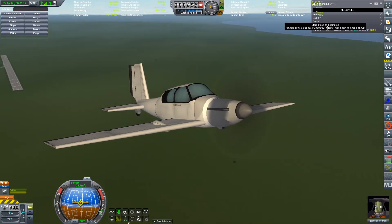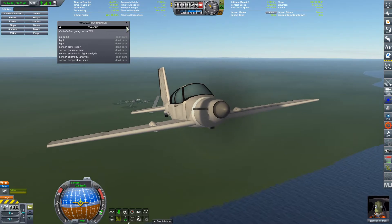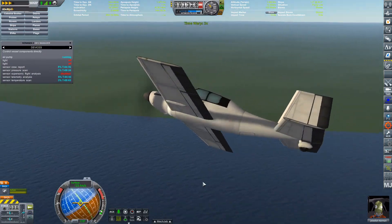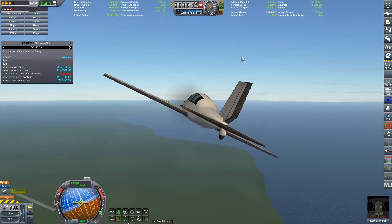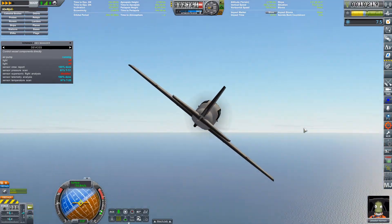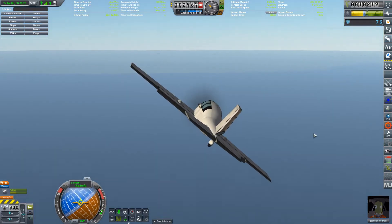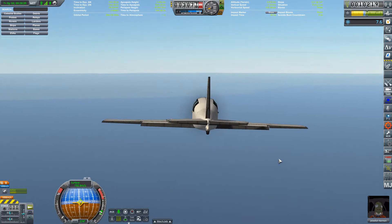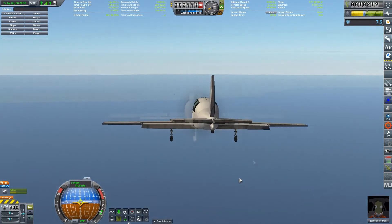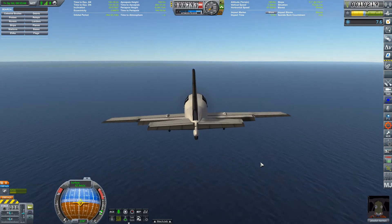I had built this one plane here to help with science. One thing that Kerbalism does is it overhauls the science aspect of things. It's no longer just clicking once to get science transmitted back — you actually have to wait five minutes, and you have to stay in that same situation for five minutes. So flying low above the shores, clicking it, doesn't just give you science after five minutes of transmitting. This prevented me from getting a lot of science out of sounding rockets, since their flights are usually less than five minutes long, and five minutes is the smallest experiment duration.